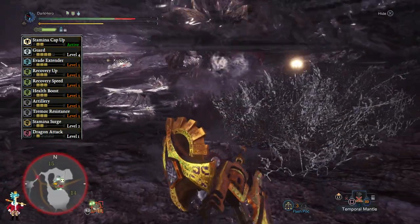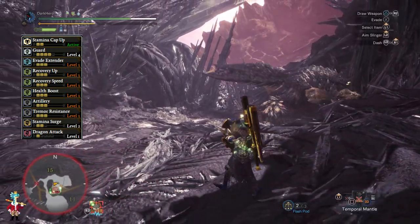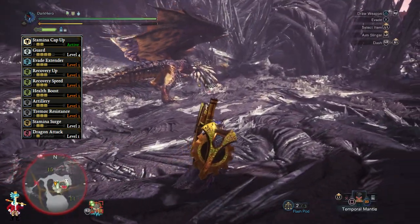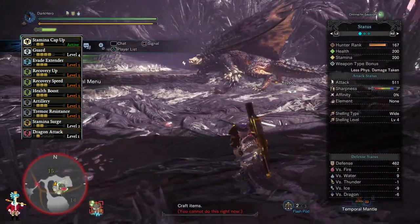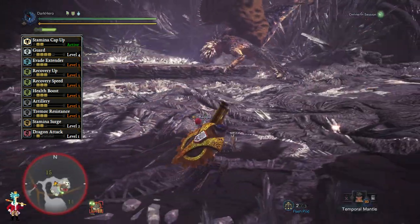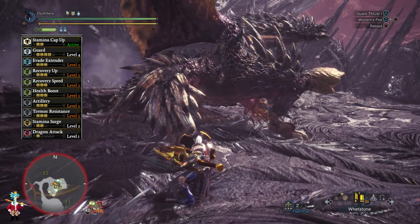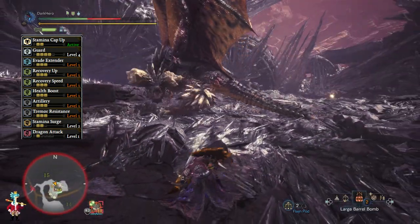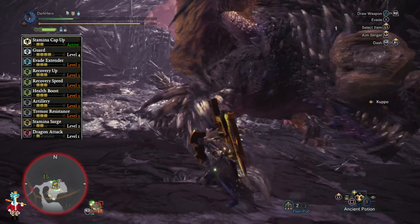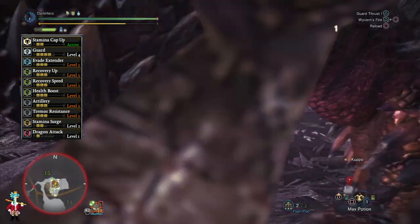Tremor Resistance level 3 is here because some of Nergigante's attacks cause tremors, and you definitely don't want to be caught off guard by those — if you are affected by a tremor you cannot block any incoming attacks, and Nergigante may take that opportunity to dive bomb you and you will not survive that. Stamina Surge level 2 is here because I didn't have enough jewels to reach Guard level 5 and still had 2 spare decoration slots — it increases the rate at which your stamina recovers by 20%, which is very beneficial when you are blocking a lot of attacks. Dragon Attack level 1 is just a byproduct of the build and doesn't affect us in any meaningful way.